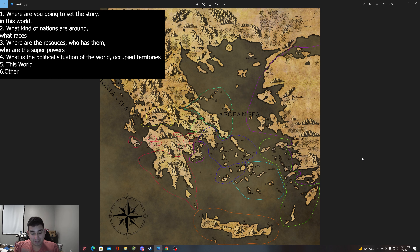Number one: where are you going to set the story in this world? Number two: what kind of nations are around you, and what kind of races or how are they structured? Number three: what are the resources and who has them - you could also add in who are the superpowers in this region. Number four: what is the political situation around the entire world? Number five: what exactly is happening in this world. And number six: others, in case I want to add some other stuff. That's how this video is going to be outlined.